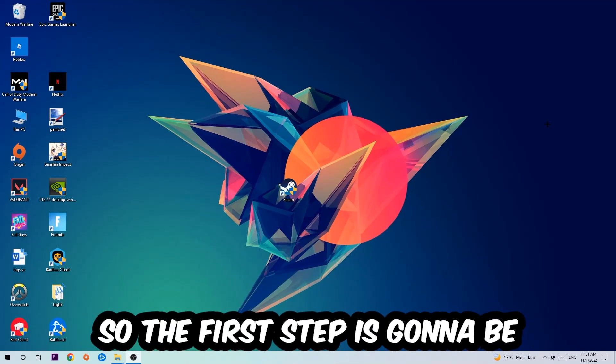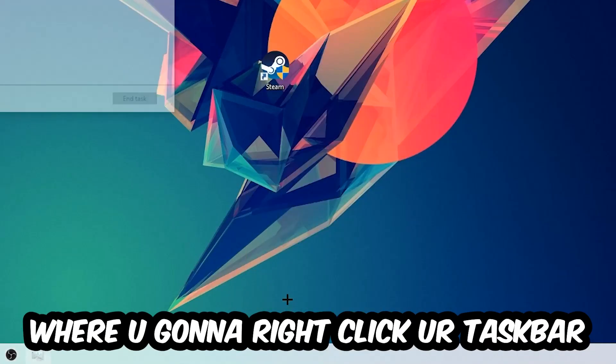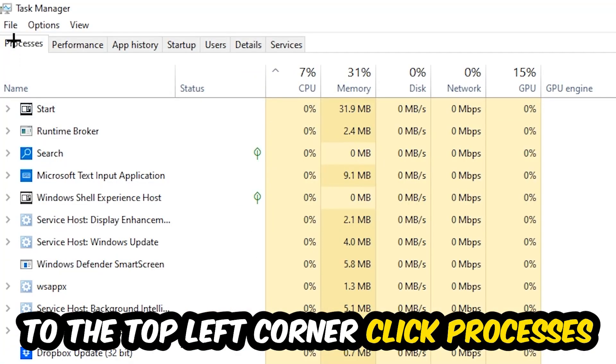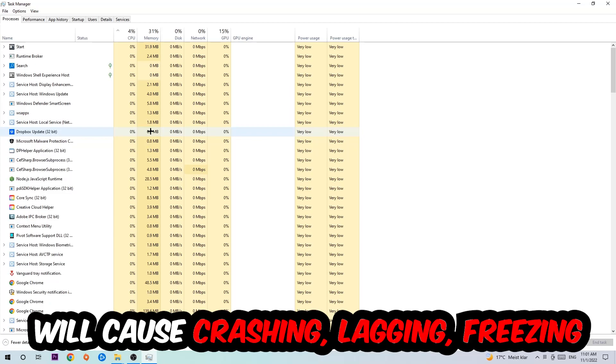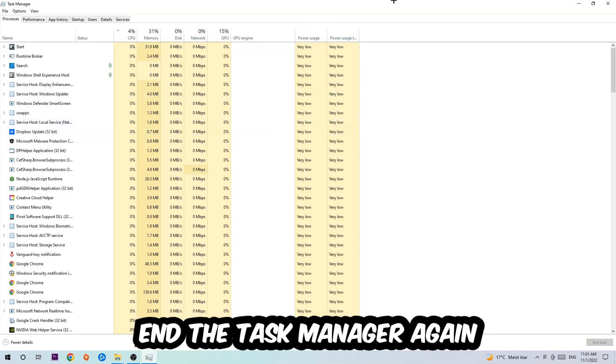The first step I recommend for everybody is to navigate to the very bottom of your screen, right-click your taskbar, and open up your Task Manager. Navigate to the top left corner, click onto Processes, and simply end every single task that is currently running and has nothing to do with Windows. Too many applications, background processes, or programs running at the same time on a low-end PC will cause crashing, lagging, or freezing. Once finished, close the Task Manager.